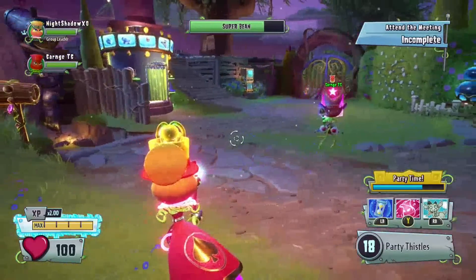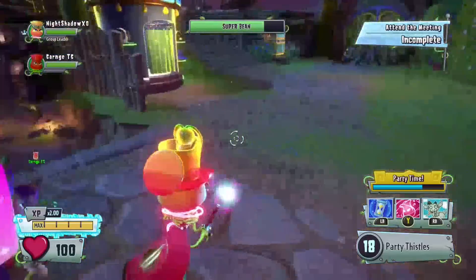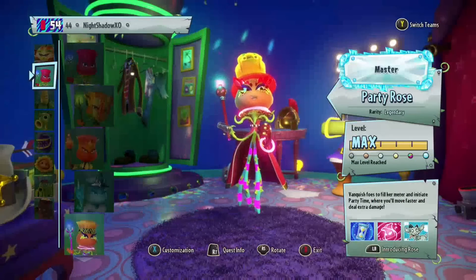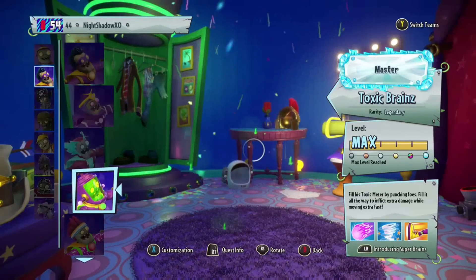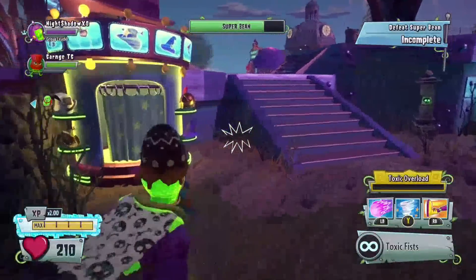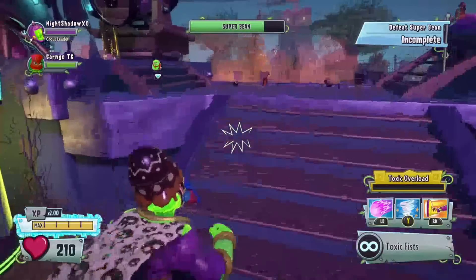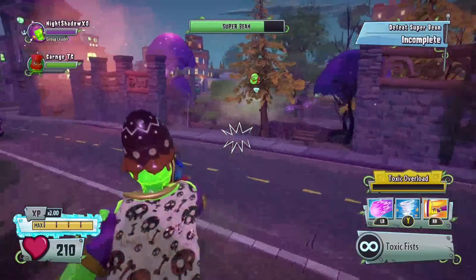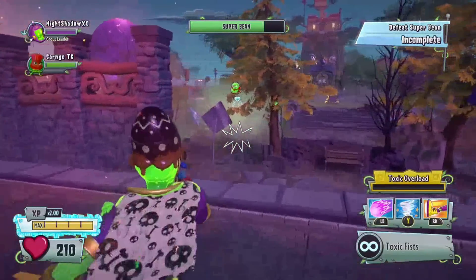Okay guys, I'm back and I'm with my friend TC. All you want to do is switch to the zombie side now, because now you're in multiplayer and you can vanquish Super Beans. After your friend and you defeat Super Beans, you guys can complete this.